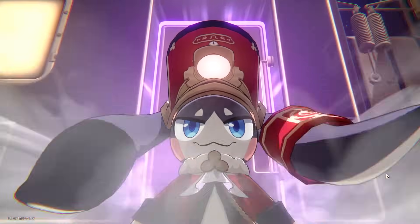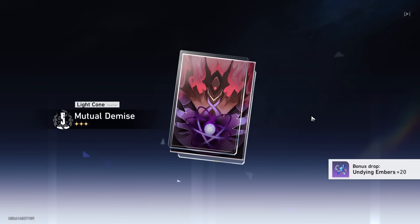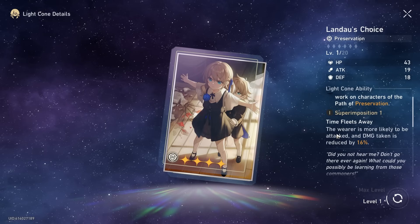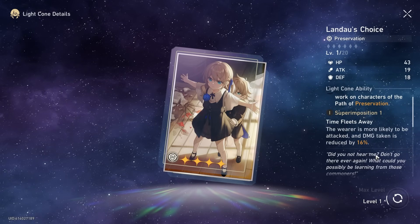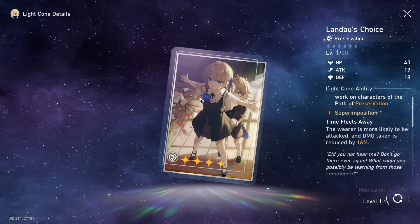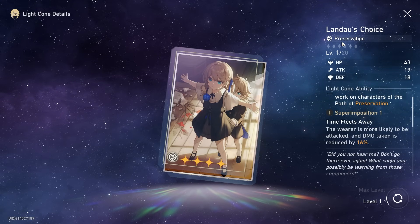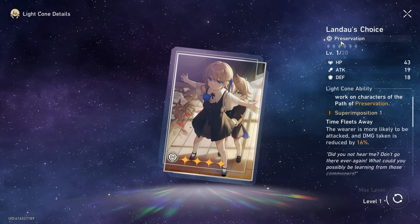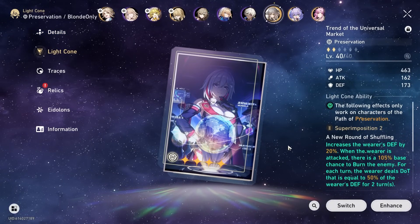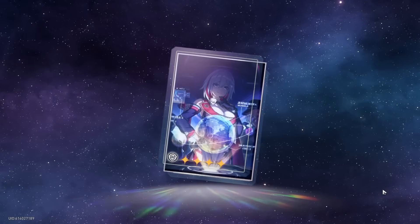I don't think we're guaranteed right now because I know last time I got a Fuxuan on accident. Landau's Choice - I actually don't know if this one's good for Aventurine. I'm gonna have to look more stuff up later. It's where he's more likely to be attacked and damage is reduced by 16%. I'm not sure if this is the right one for him. I don't recognize this from any of the websites I've been looking at. I just found out he was preservation like a few days ago probably. I started leveling up this weapon for him because apparently it seems like it could be good.